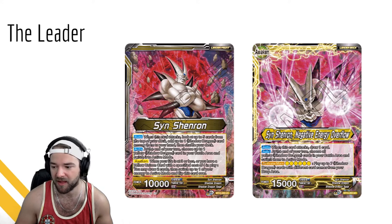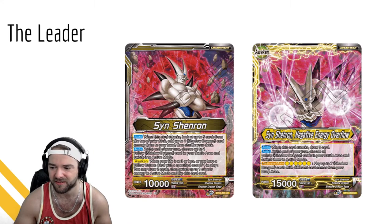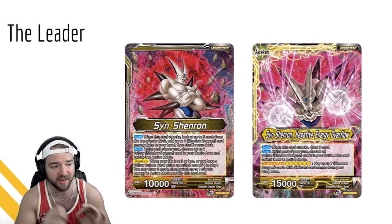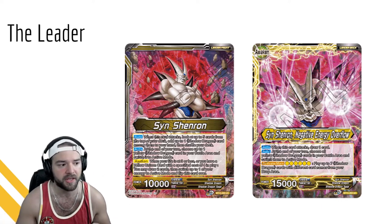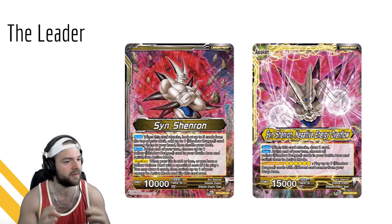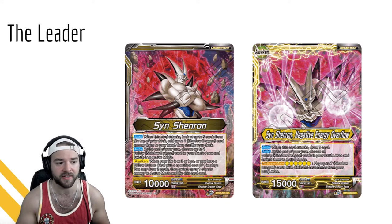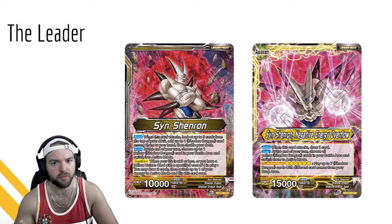So now instead of just choosing one, you get all of them to re-stand. And then for six yellow energy you get to play up to seven Shadow Dragons with different names from your drop area. The 'different names' condition is a little iffy - I don't even think there are that many Shadow Dragons right now. This makes me think we're going to get more in the future. Going through some of the cards, it does feel like the archetype was left open for way more, which makes sense since there are seven different Shadow Dragons not including Shenron absorbing all of them.